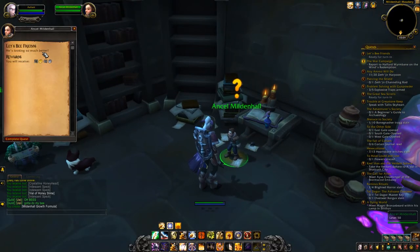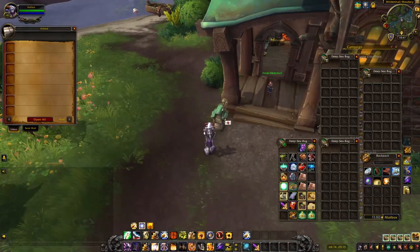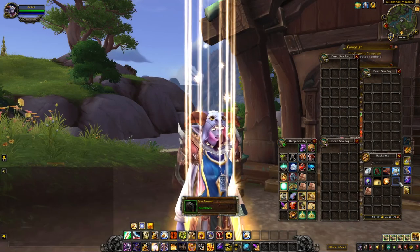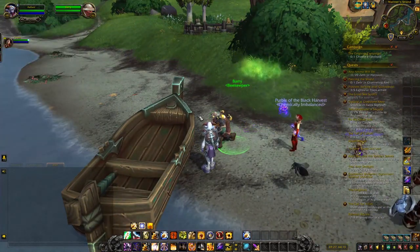After you've completed this, you will get the achievement Let's Be Friends and you will also obtain your Bumbles companion. The Bumbles companion will be mailed to you, so head to the front of the meadery where there is a mailbox and acquire your new pet.